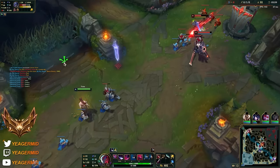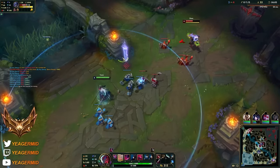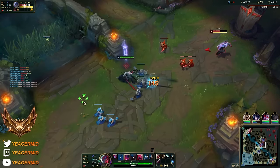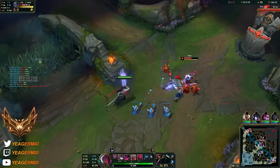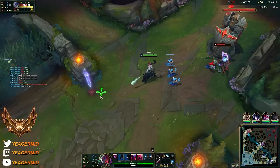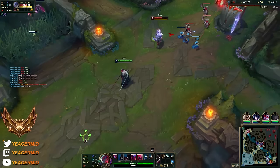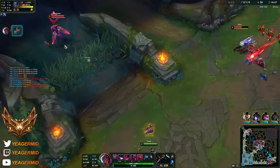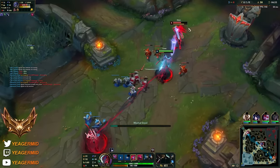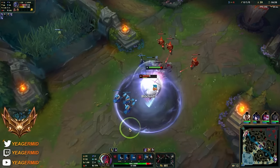Now Shen is level 6, so we have to ping that. Important to ping, and if you can look to cancel it when he is ulting, that would also be nice. See the Nocturne - he is only level 5 so far. He is coming - just gonna back off. You see he will look to camp mid. It is very normal when you play a sort of immobile champ like Yone, because he is so easy to gank. Something you have to be very careful about.